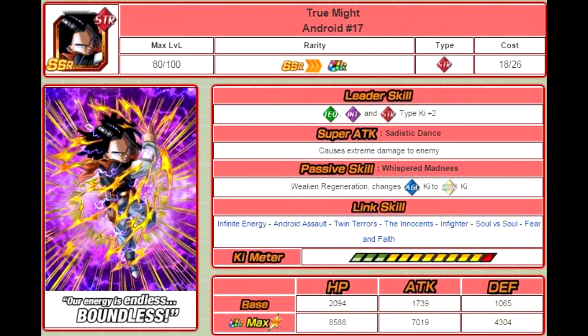The next one is True Might Android 17. Again, this is the Undokken form, and again he has a horrible leader skill: Technique, Intelligence, and Strength Type Ki plus 2. They kind of made it so they work off each other — Android 18 as a leader gives the attack and HP buff, Android 17 gives the Ki. His super attack, Sadistic Dance, causes extreme damage. Passive skill: Whispered Madness — Weakens Regeneration, Changes Agility Key to Rainbow Key. Link skills: Infinite Energy, Android Assault, Twin Terrors, The Innocence, Infighter, Soul vs. Soul, and Fear and Faith. His max stats are HP of 8588, Attack of 7019, and Defense of 4301.